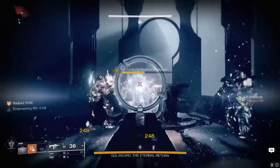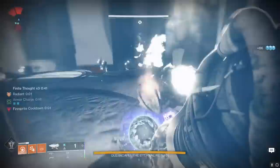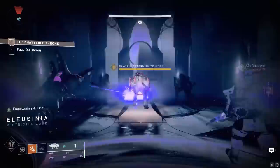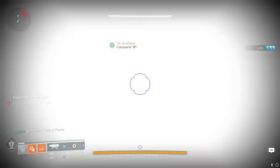Extra tip if you want to make the Shattered Throne farm really easy: for whatever reason, the Shattered Throne boss is coded in-game as a vehicle, meaning it takes omega damage from the Wardcliff Coil rocket launcher. Even if you have a full fireteam of three people, the boss will absolutely get demolished in only two hits from a Wardcliff Coil. Fire up the checkpoint, kill the three big knights — with each of you and your teammates picking one knight each — then pick up their buffs off the ground and fire two Wardcliff shots at the boss.